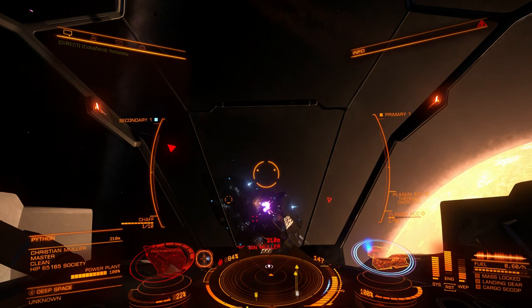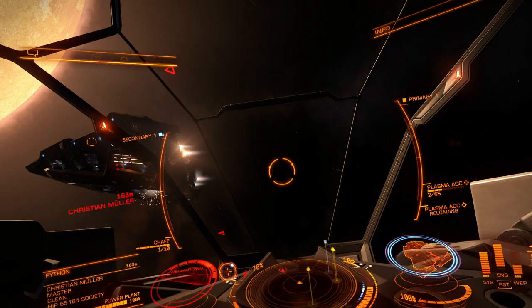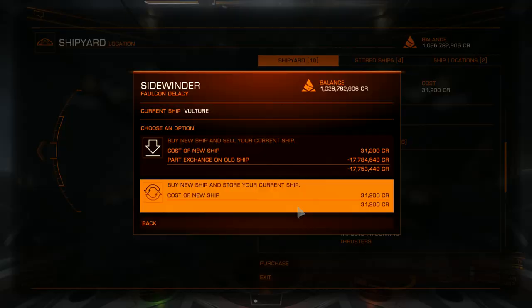Also, it has ammunition — you can't use plasma forever; it has 105 rounds, 5 per clip. If you fly a small and nimble craft like the Vulture and you like being close and personal to your enemy, plasma is a very good idea, especially against bigger and slower targets.